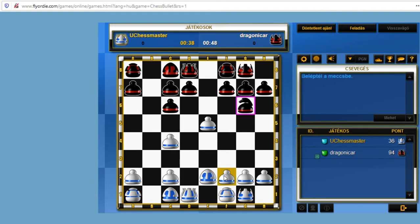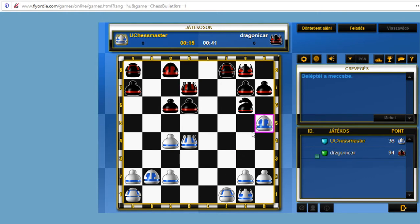Knight to g6. It's interesting. Threatening checkmate on g7. I wanted to play bishop to g4, not bishop to h5 — Jesus Christ, that was a mouselip. What a mouselip!